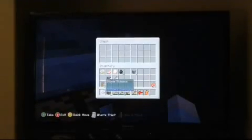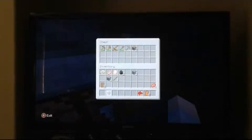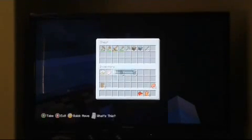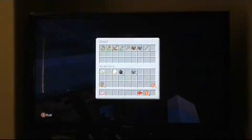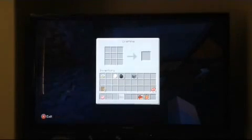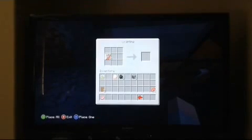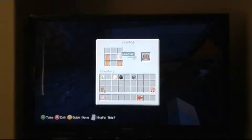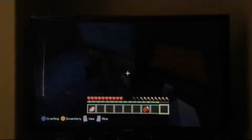We've got a chest so we can hold all our stuff. Let's put our tools, some dirt, and some cobblestone. Actually, I want to keep the food so we can cook it. I forgot to make the leather boots so we can have protection.